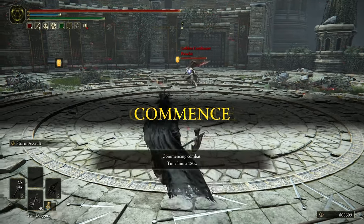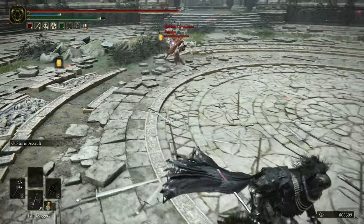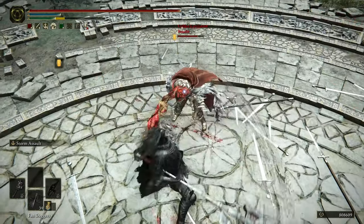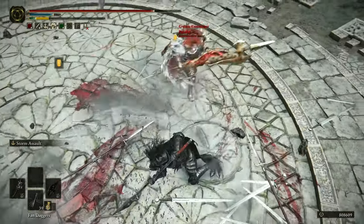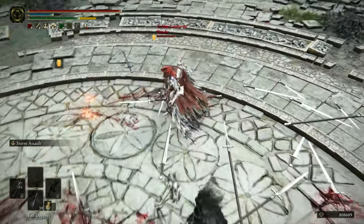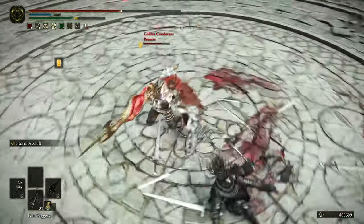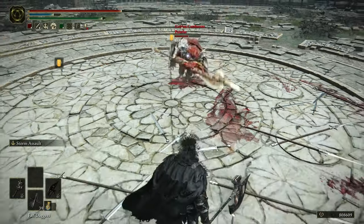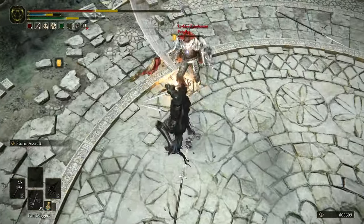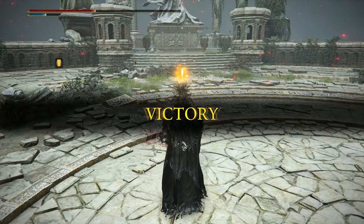A try-hard — looks very try-hard-ish. I thought I pressed R1, why did R2 come out? There it is — how the hell? You've got to be kidding me. I poke, poke, go catch it, poke, R2, come on — yes! Good match actually. GG, I enjoyed that.